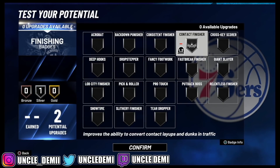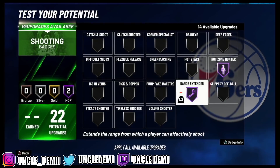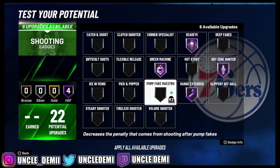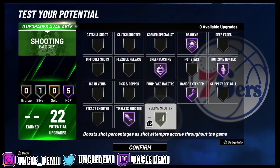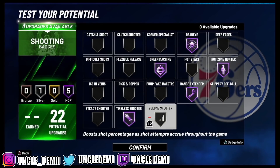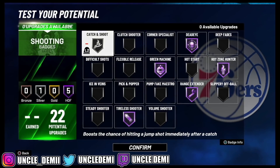If you haven't seen my finishing badge tutorial, the best badges for finishing, you should definitely check that video out. Contact finisher is the best badge to have — even if you're not even a dunker, it still helps with the contact layups. From the shooting standpoint, you want to go hot zone hunter, range extender, green machine, dead eye. You could go difficult shots if you wanted to. Tireless shooter is definitely something I'd want to get. If you're playing competitively and not doing fadeaways for twos, you're trying to get threes, so you could go ahead and hit tireless shooter, max that out, and then get volume shooter. Or take away volume shooter and maybe get some catch and shoot — a lot of guards have an easy time shooting off the dribble but a hard time from catch and shoot. It's really your call on that.